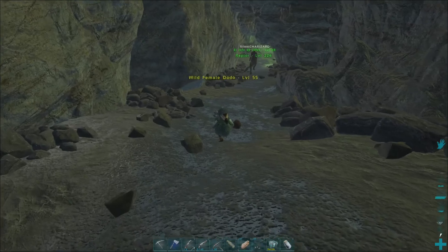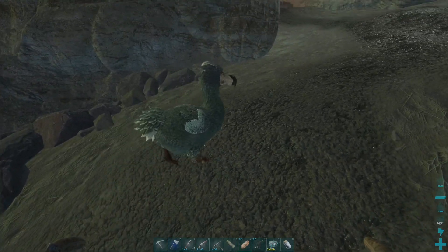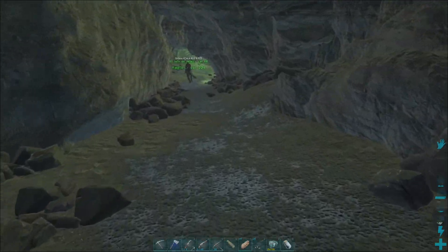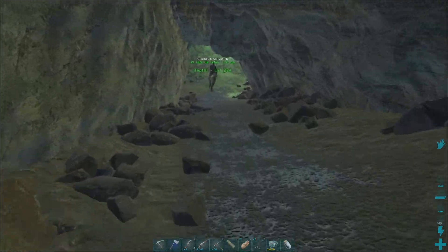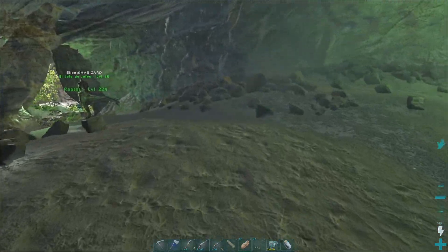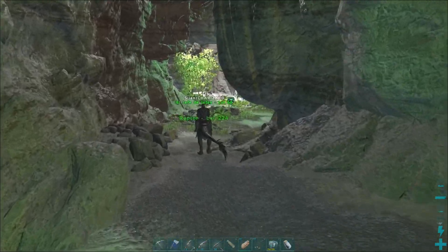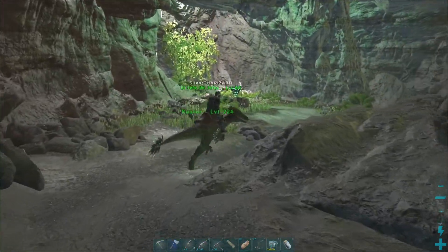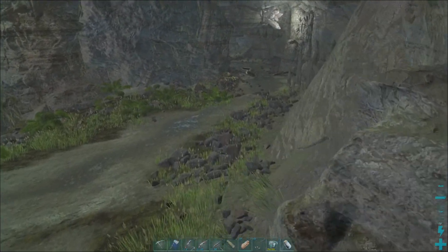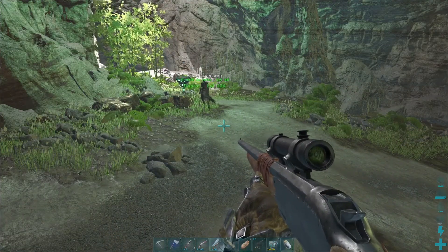Our first encounter here is the dangerous, all-consuming Dodo. We might need to make sure to go around that next time we see it. So I guess we're heading left first because we got a drop here. Just got to check real quick, scan the area. We got Arthropleura here on the right-hand side and spiders on the left.